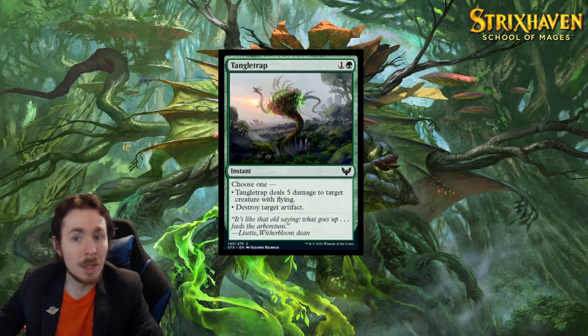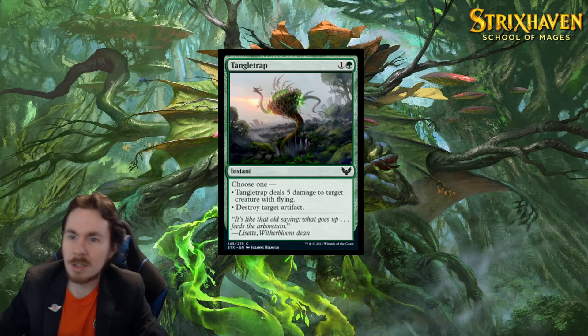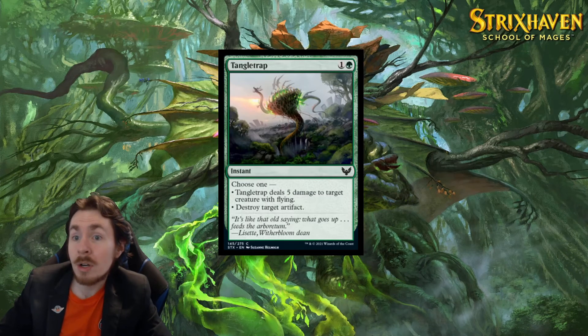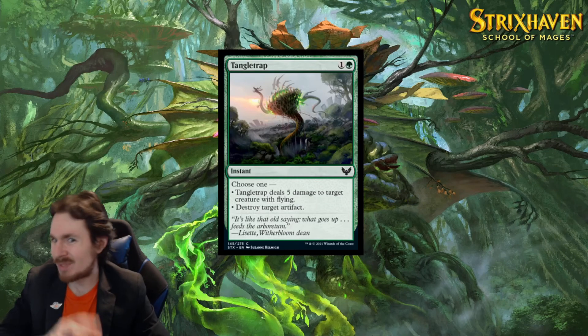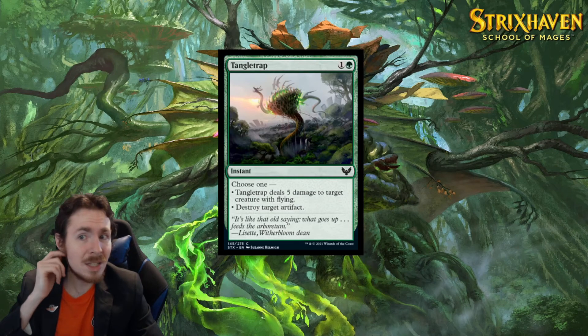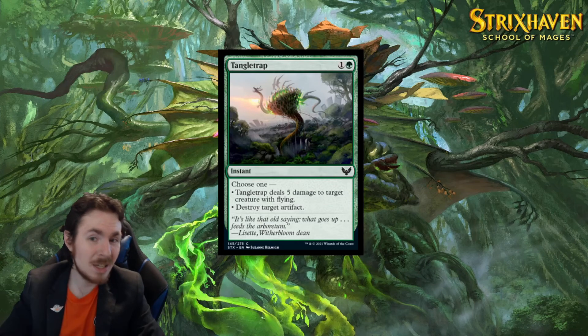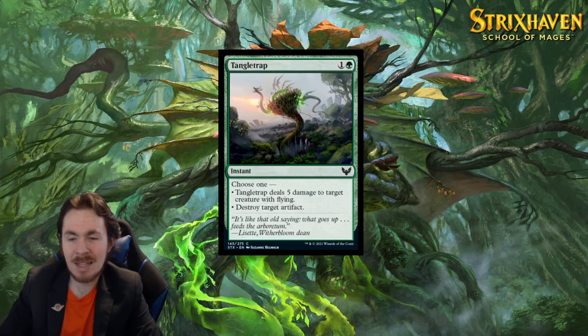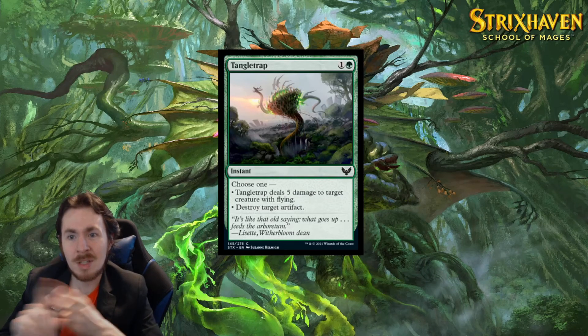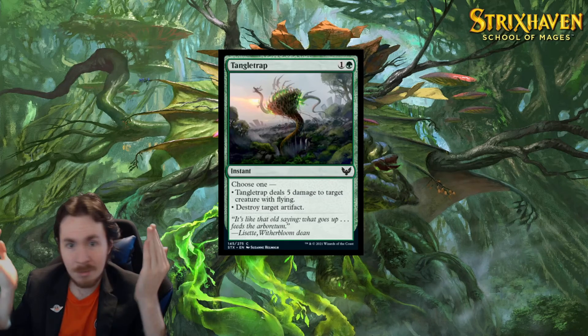Tangle Trap — 2-mana instant speed. Choose one: either deal 5 damage to target creature with flying, or destroy an artifact. In limited you're probably going to have like 1 or 2 valid targets — still put this in your sideboard and don't maindeck it. In standard, same idea — sideboard. If you're playing mono-green, that's fine. It's just a typical green thing that kills flyers and artifacts — you see it in every set, here's this one.